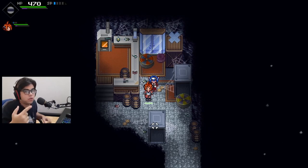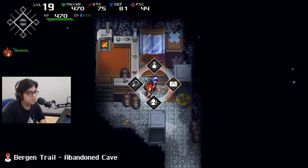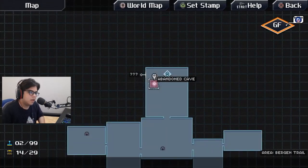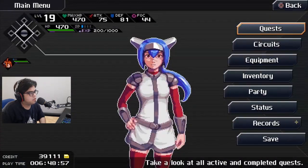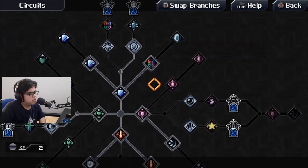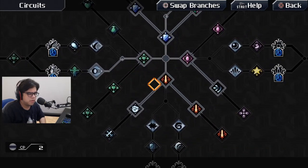Hey, what's up everyone and welcome back to another episode of let's play CrossCode. In the last episode I saved the abandoned cave, but before I start on this episode I've already done a few side quests just to level up Leah. I managed to unlock a few skills for her, including elemental armor and a few upgrades on my attack and defense.